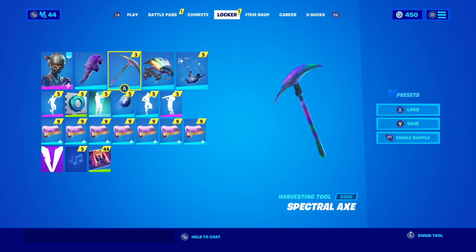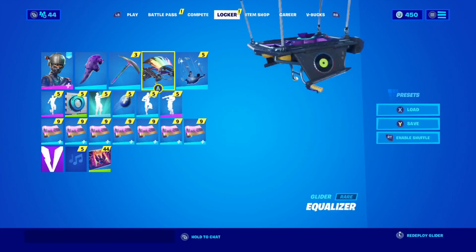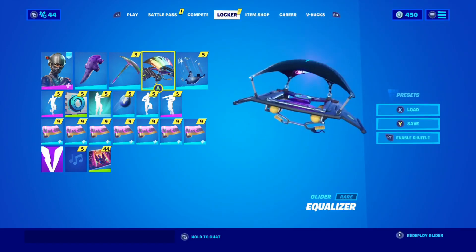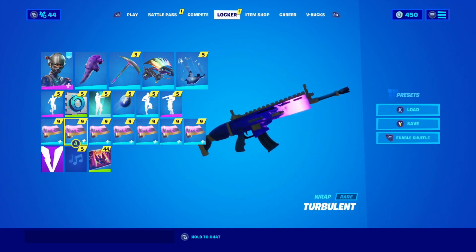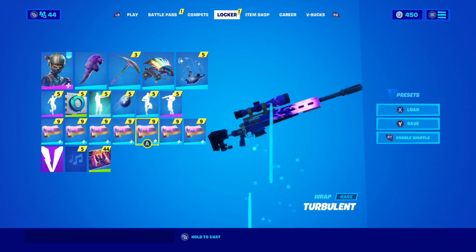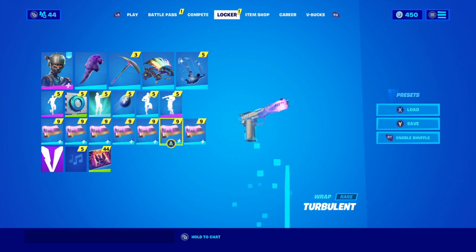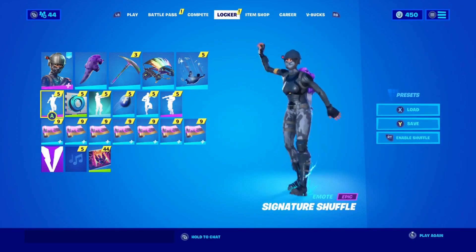Then I got this pickaxe — forget about it. Then I rock it with this glider. And then for the weapon skins I got this purple one right here, looking cool, matching all purple. You know, purple is my second favorite color, first favorite color is red. Then I got these dances — that's one of my favorite dances of all time, the Sinister Shuffle.